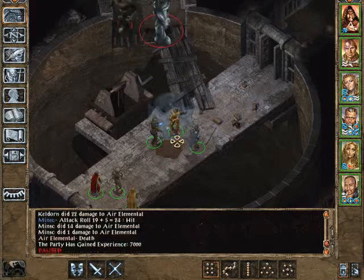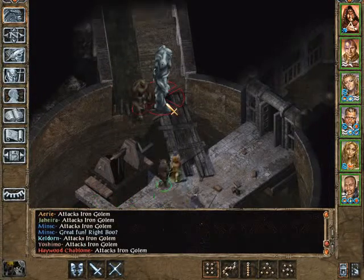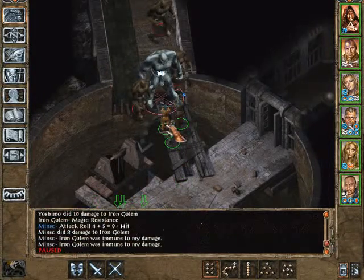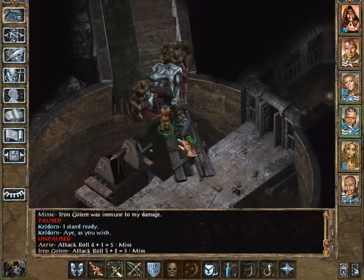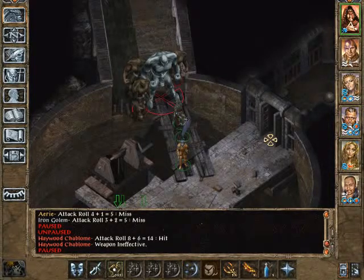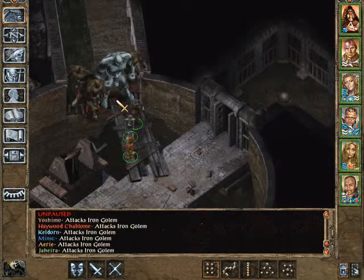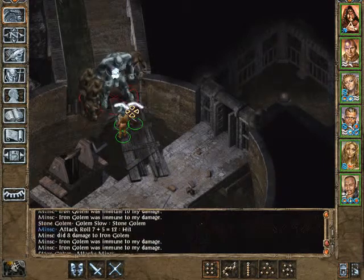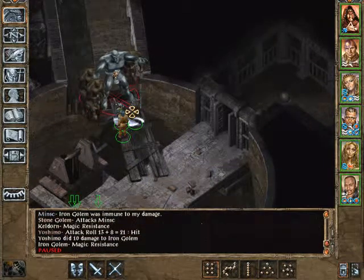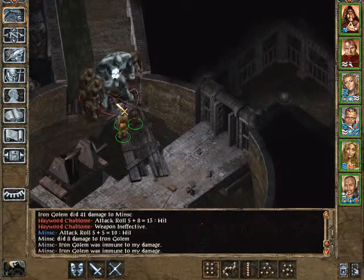That's not right! Thank you. An iron golem and a stone golem. Great fun! I stand high. My weapon has no effect. Who says that? Oh. Fine. I'll help however I can. With magical weapons. My weapon has no effect! No.